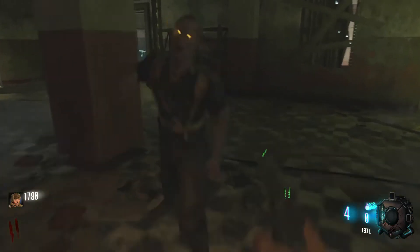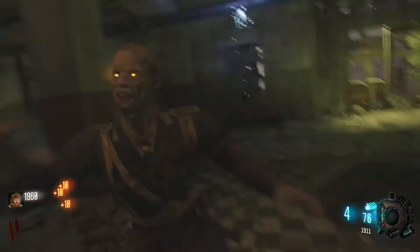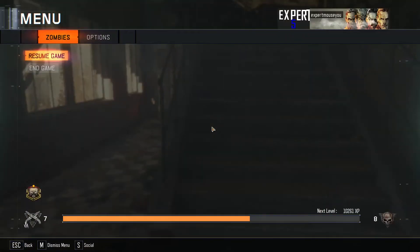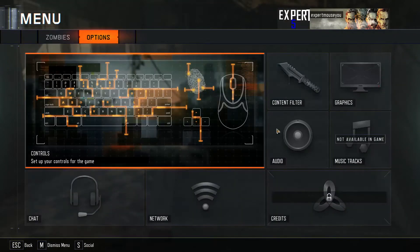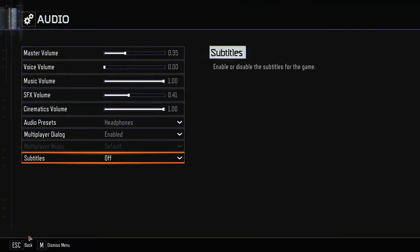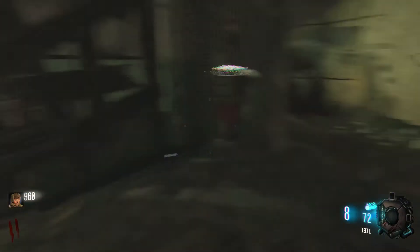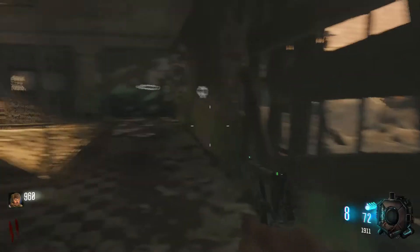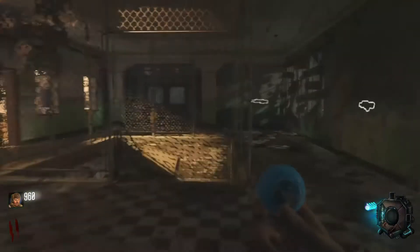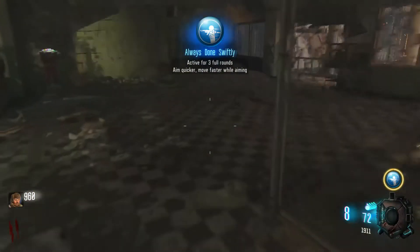If I don't find ammo I will have to kill them with my breath. I probably should have turned off the voice volume so I don't have Nikolai just not shutting up — I'm going to do that right now. Every single video I forget to adjust the volume correctly, and here's another example. So we'll get a Gobblegum — Sword Fillet, always done swiftly, that's good. We're going to be using the ICR-1 and that's 1,500 points.